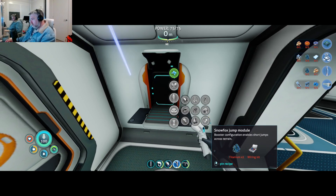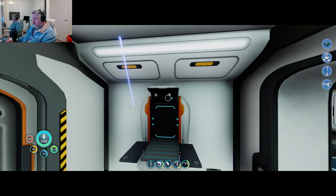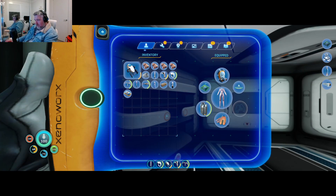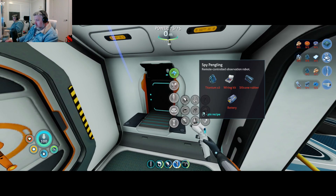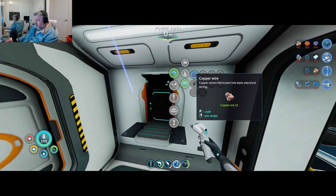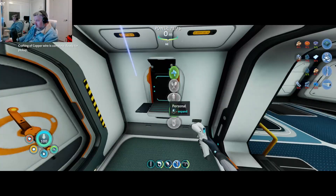What's new? Snowfox jump module. We want a spy pengling - oh my goodness, I do need silver. I don't have enough silver. How do you make water purification tablets? That might be what's in place of that machine that makes water. Okay, I need titanium and copper wire for that - I can make that. So I can make the remote.